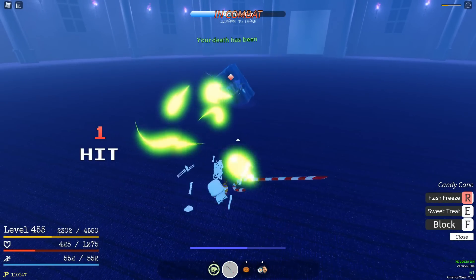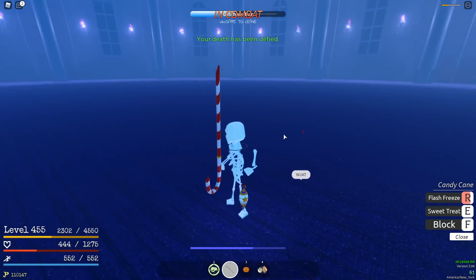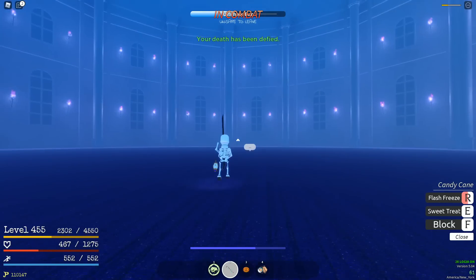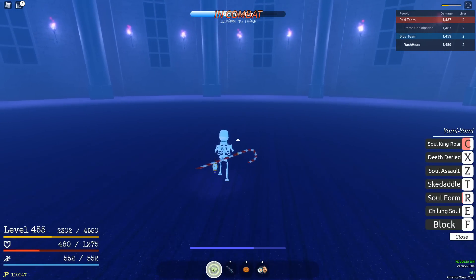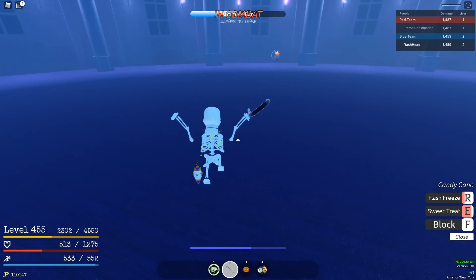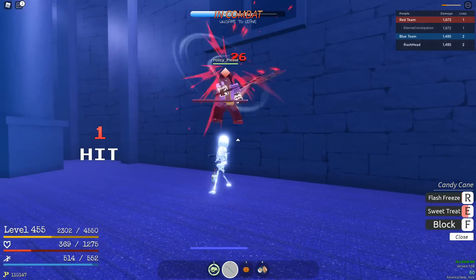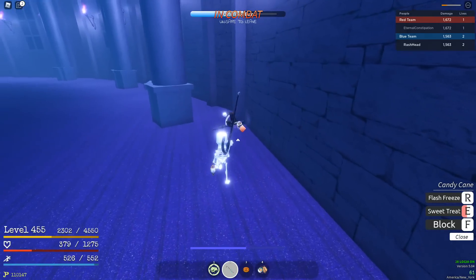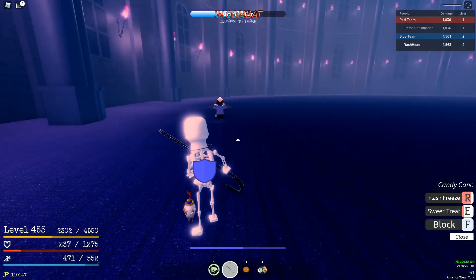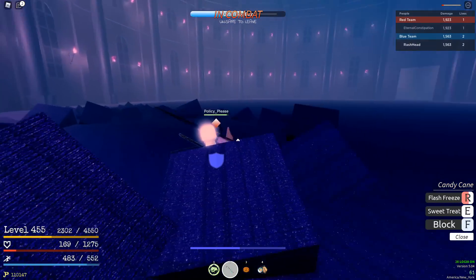Kiribachi is self-explanatory in D tier — it has two skills with huge wind-ups and no hyper armor. It's a heavy swinging weapon with actually fairly low base damage for a heavy weapon. The skills are okay in concept but with no hyper armor and big wind-ups they get canceled super easily, especially since they're close-range skills, which really ruins them.